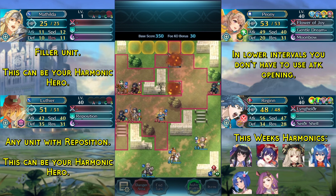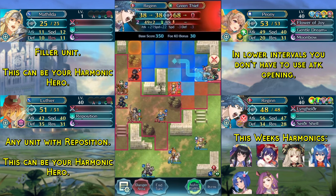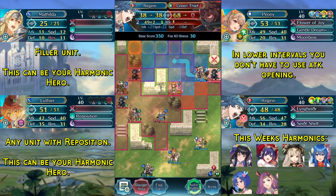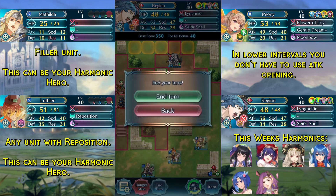Mist attacks us again and panics us again, but it is still enough to kill this green thief over here. We kill the green thief and move to this space over here. End turn.